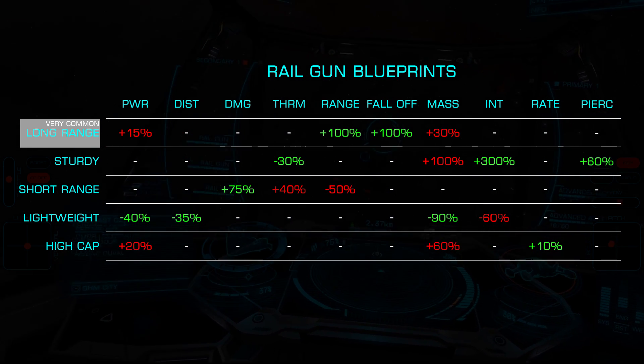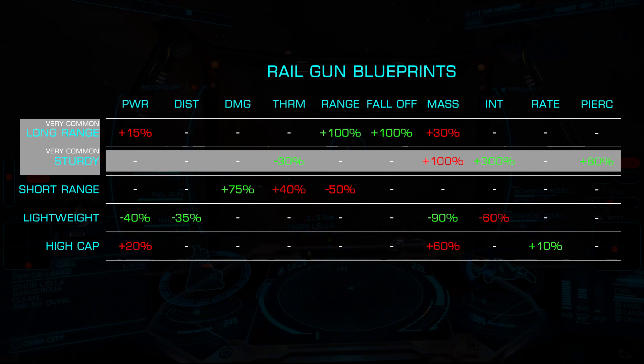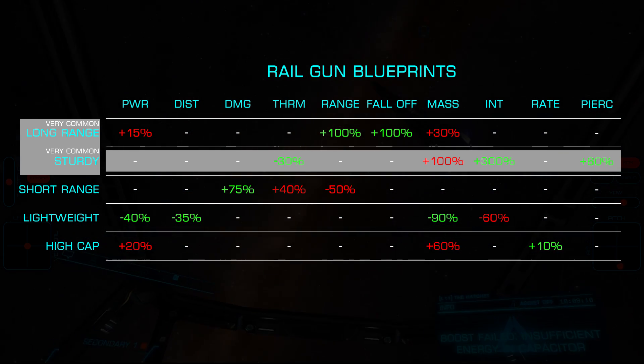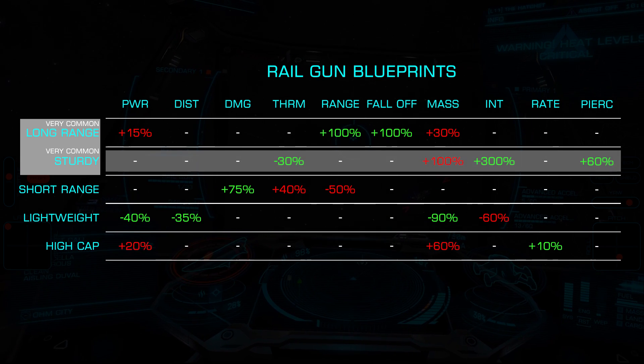Looking at the second most effective blueprint, sturdy, we see a significant 30% reduction in thermal load with 60% higher armor piercing and a 300% integrity increase. This does, however, come at the cost of a doubling of mass.